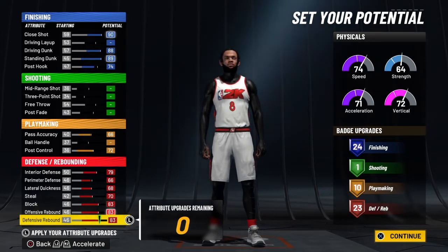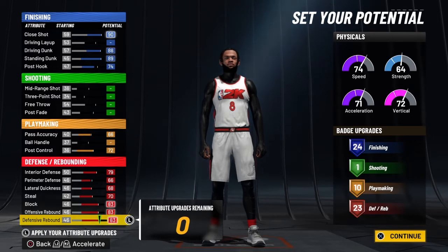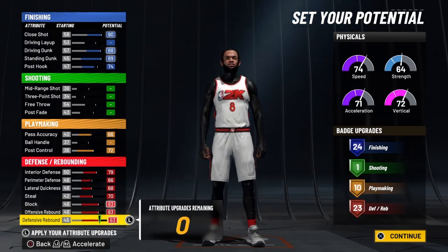If y'all need to take a picture, just pause it, take a picture, whatever y'all need to do. Look at the badge upgrades — you got 24 finishing badges. One is shooting, but nobody cares about shooting — this build is not for shooting. This build can catch lobs too, like crazy. And you got 10 playmaking badges as a center.